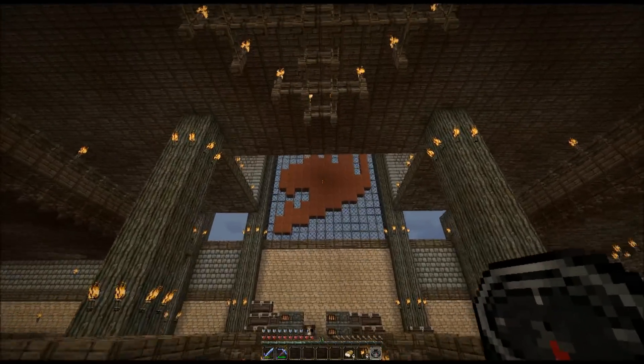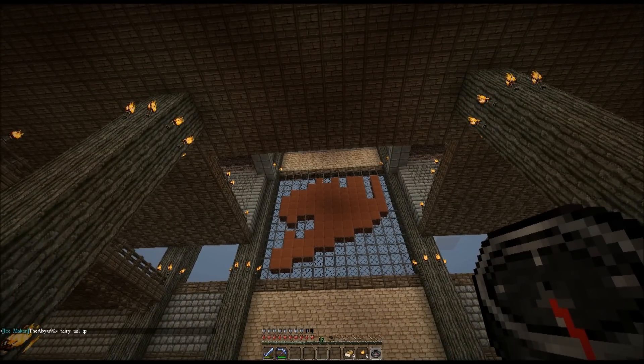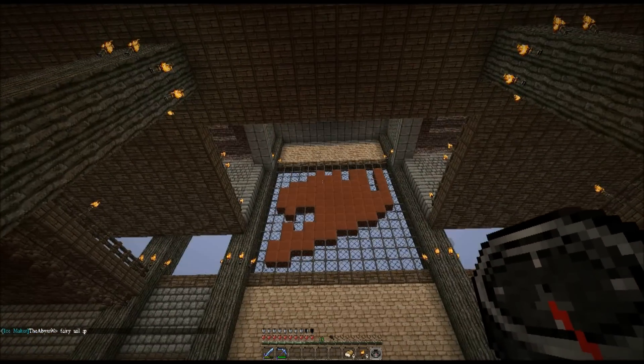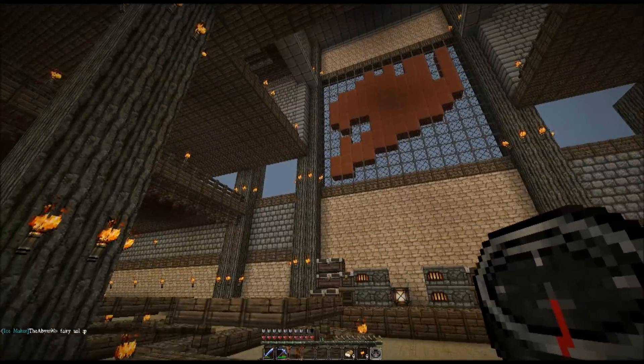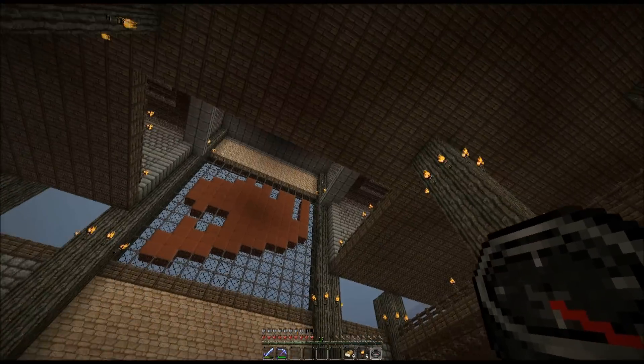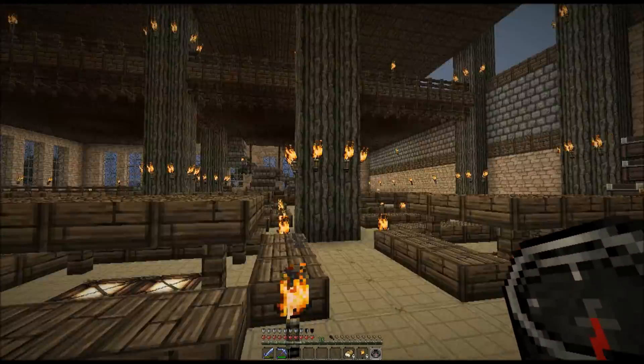I changed the design in the big stained glass window here. It's the best guild logo Fairy Tail design that I could do. It was 13x13 if I'm not mistaken. I think it looks alright, to be honest. It's not bad.